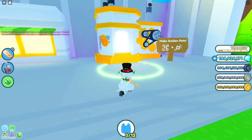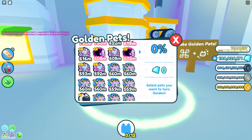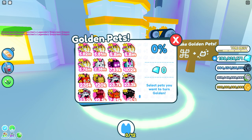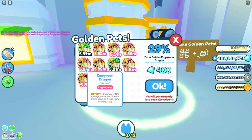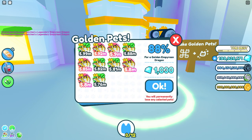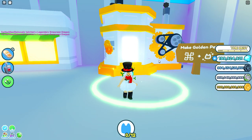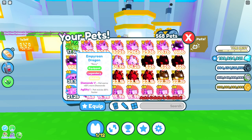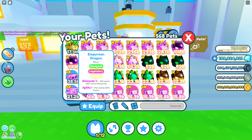Let me select the right ones again: this one, that one, this wood, this one, and that one. Okay, we have 88 percent — we're missing one more. Not royalty — this one. Now we have a 100 percent chance of getting that golden Empyrean Dragon. Are you sure? Yes!